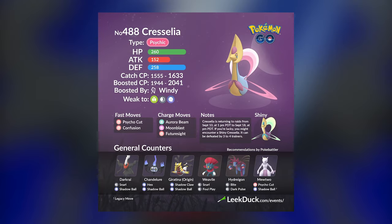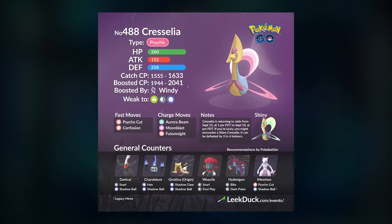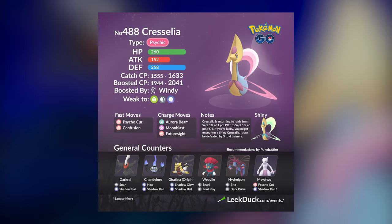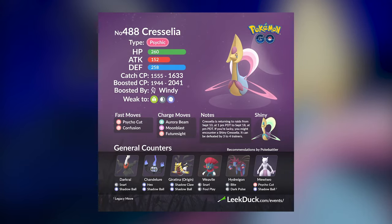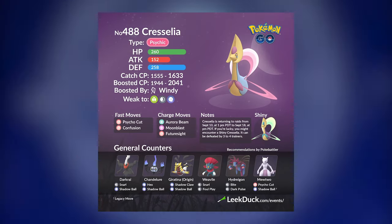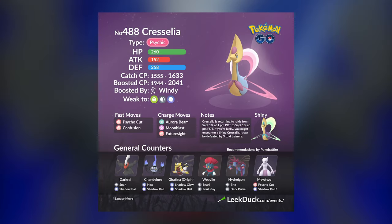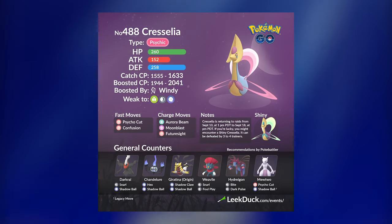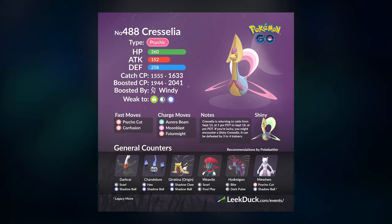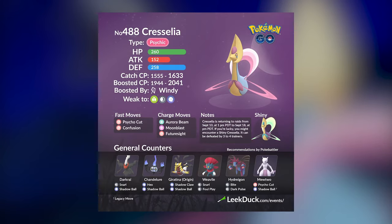Trio is definitely possible with Cresselia, so if you follow this guide you will be able to defeat this boss with the least amount of trainers possible. Niantic did change up how you get Premier Balls in Raid Battles — the more trainers you bring and the faster you defeat the boss, the more Premier Balls you will get. That's going to be it for this Raid Guide video. Let me know your thoughts down below — have you trioed Cresselia? If you enjoyed this video, make sure you hit that like button and subscribe if it's your first time here. Make sure you're having fun and being safe!